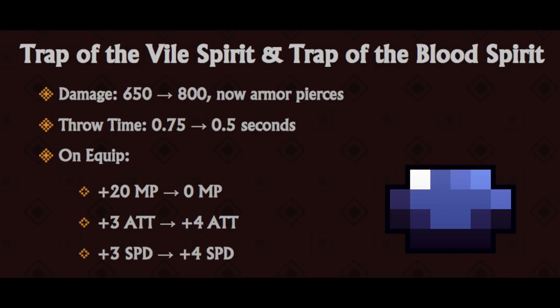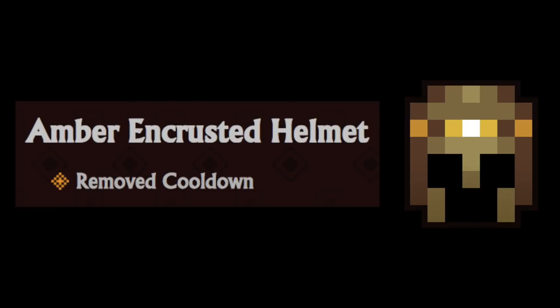Trap of the Vile Spirit had its damage increased by 150, and it armor pierces. Throw time is now half a second. The stats upon equip have changed - no MP cost, and 4 attack and speed instead of 3. That sounds really good. Amber Encrusted Helmet had its cooldown removed.